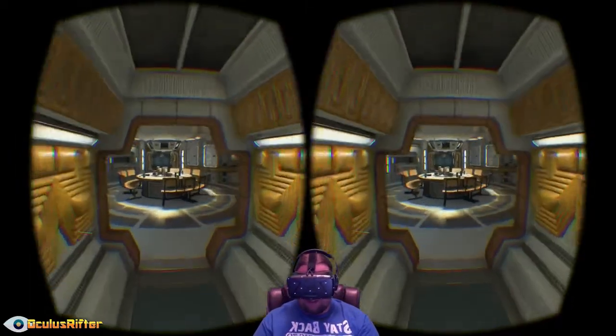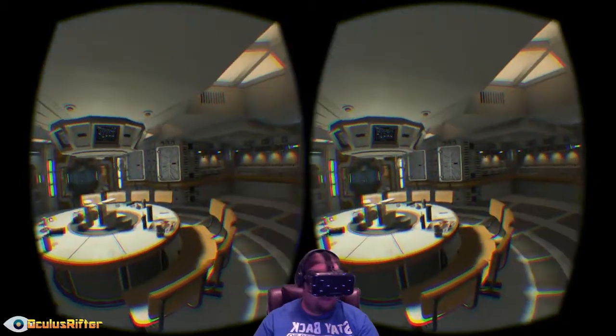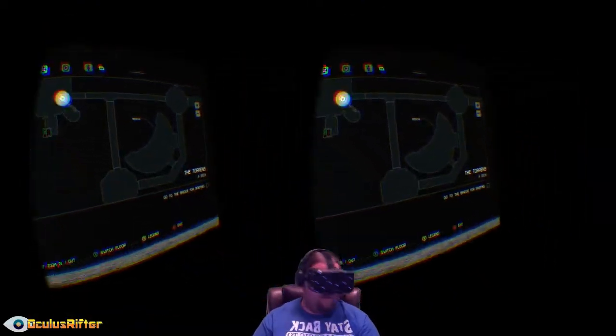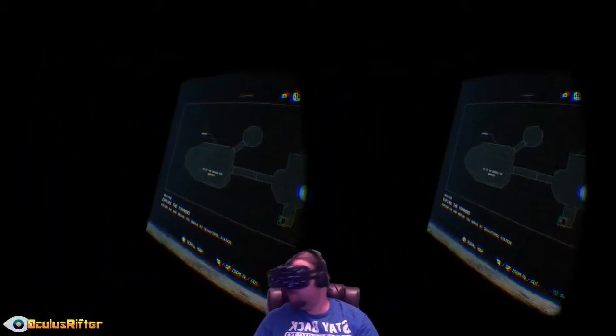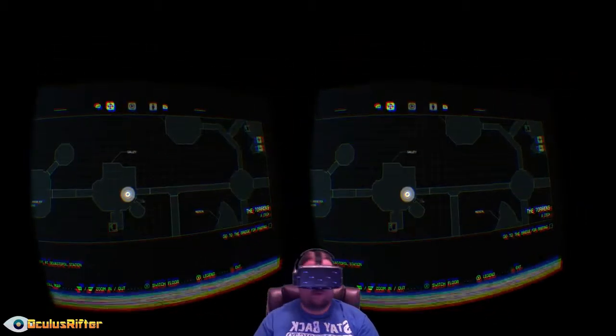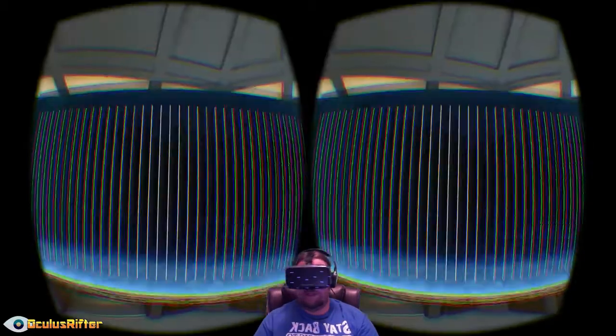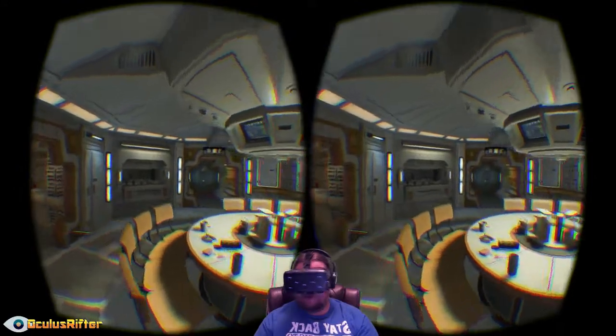So I'm kind of just wandering around here — I can't really remember where to go. Let's hit the map. The map works really well; it's out in front of you, which works great for the Rift. I need to go directly behind me.